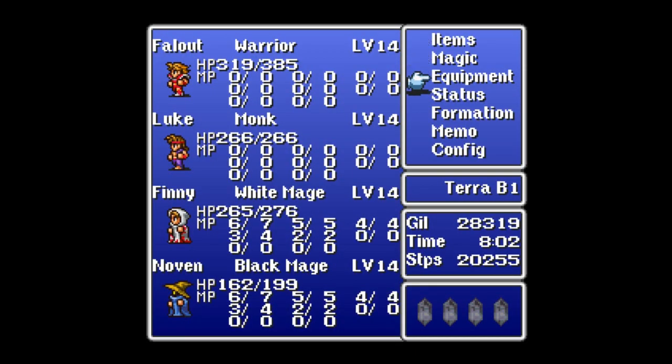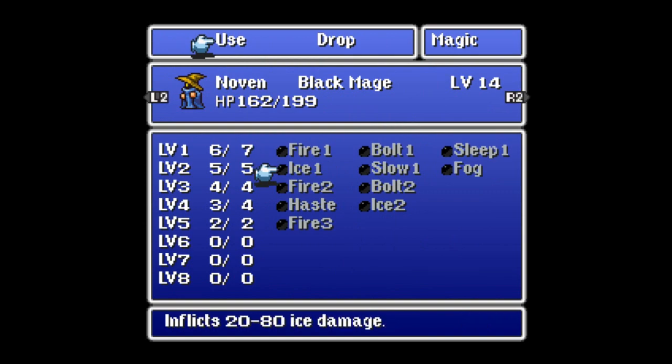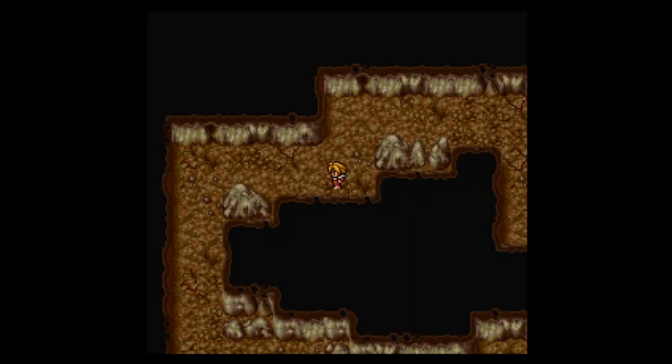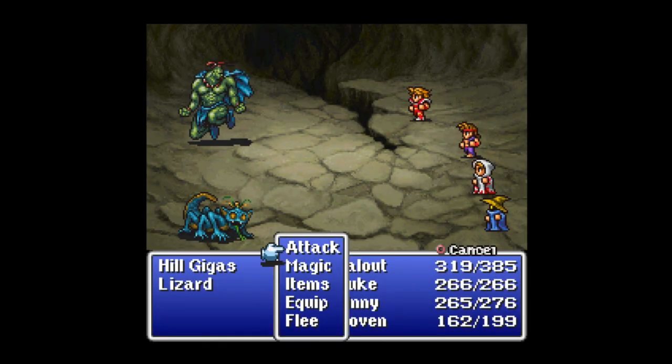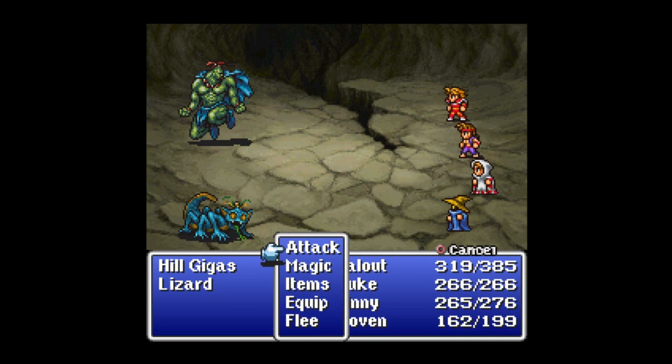I spent time grinding in here. I got Cure 3, Daya 3, and Fire 3 for Novin right now. I went here — this is the Hall of Giants. From this point forward, every step will be a random encounter with a Hill Gigas and maybe a couple lizards. The Hill Gigas are mandatory, and there are quite a few of them here.